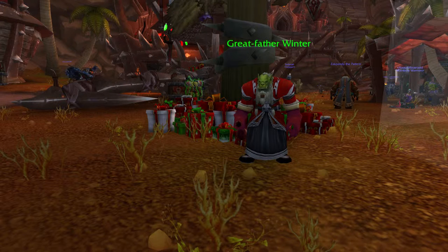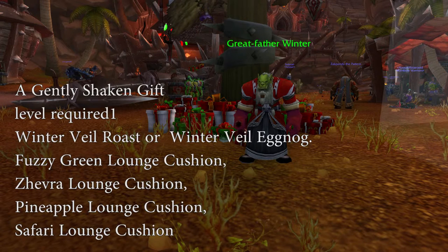From December 25th to January 2nd, you will be able to get a number of presents underneath the tree. At level 1, you will be able to get the Gently Shaken Gift, which will contain either a Wintervale Roast or a Wintervale Eggnog, and possibly one of the new Lounge Cushion Toys.